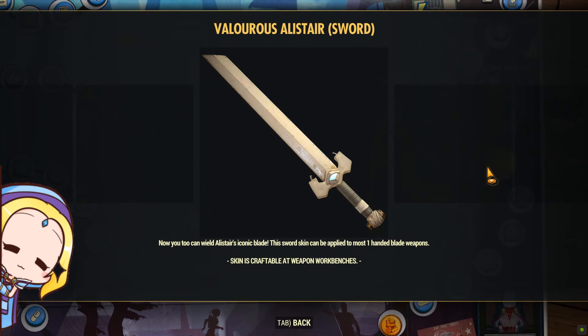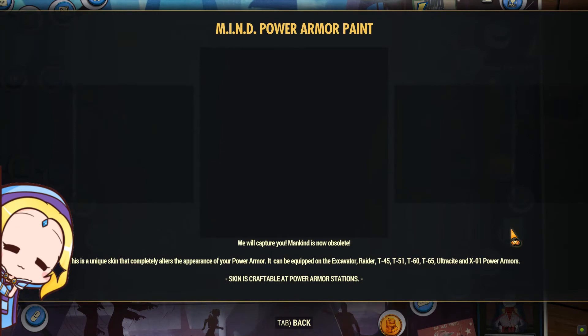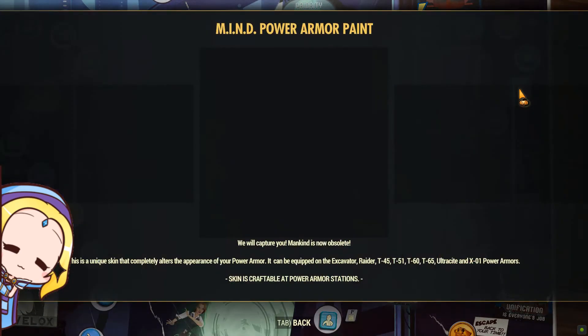Interesting — you get a sword skin which can be put on to most one-handed blade weapons. You can turn a combat knife into a sword. We can finally wear a Samurai outfit and hold this sword.